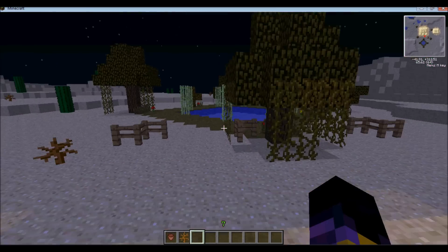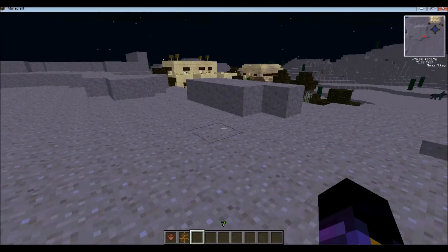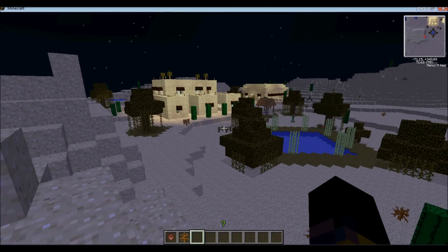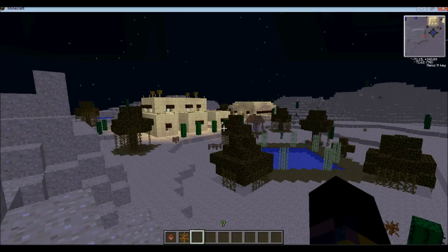Alright, so anyway, let's go to the barn. I added this tree and one on that side. I added symmetrical little grass. I added this tree.